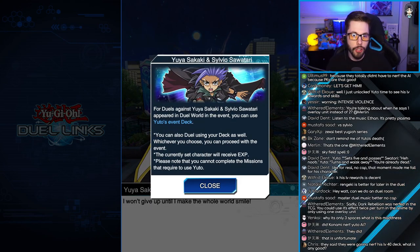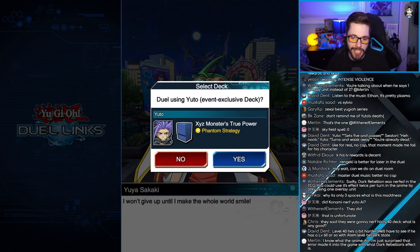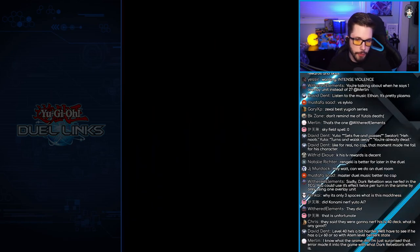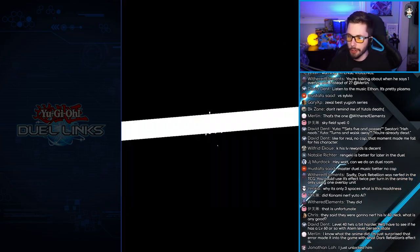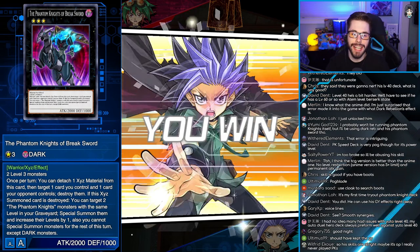There we go. For duels against Yuya and Silvio, you get to use the Yuto event deck. So it looks like we get to play Yuto a little early before we unlock him, and that's fun. Let's beat Yuya real quick — level 20 should be pretty easy. Don't even need any extra crystals. Easiest duel of my life. Level 20 Yuya, get out of here.